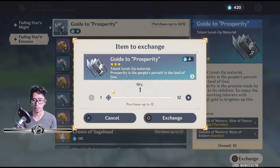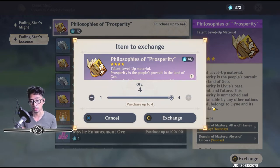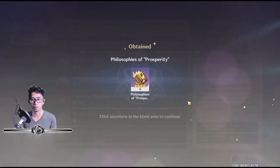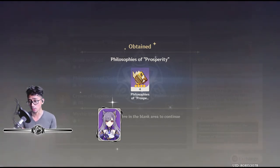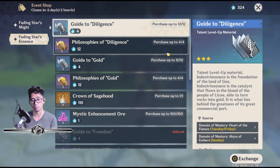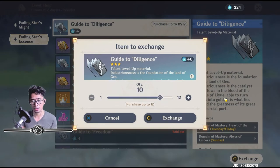Then guide to Prosperity — remember guys, these are talent level books to level up your talents from one to two, two to three, three to four. The Philosophies of Prosperity are for Keqing, Ningguang, and Chi Chi. And then the Philosophies and Guide to Diligence are for Chongyun — who is actually coming out in the next banner — and Xiangling. If you're focusing on either Chongyun or Xiangling, decide which one you want to level up and go all out on that.